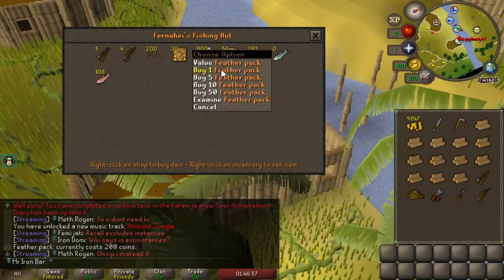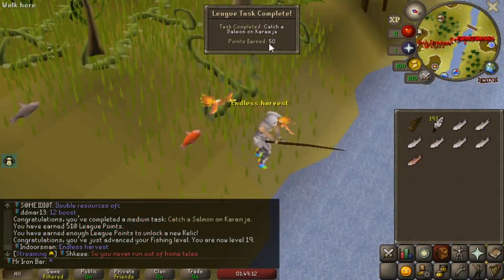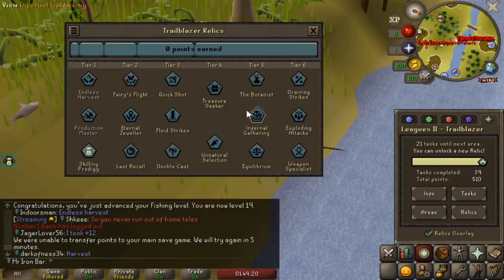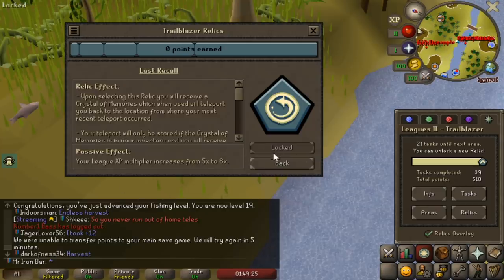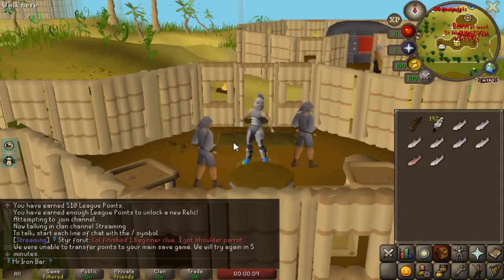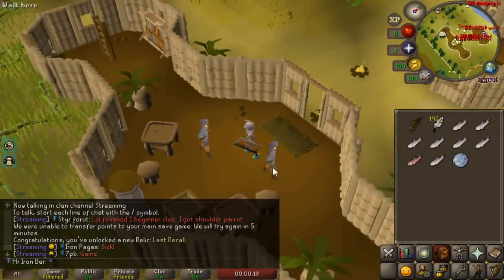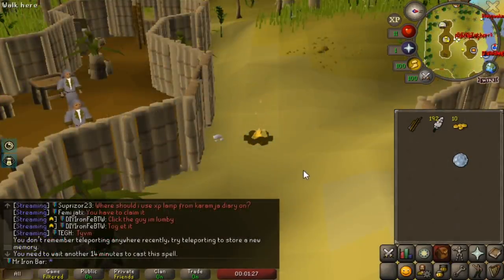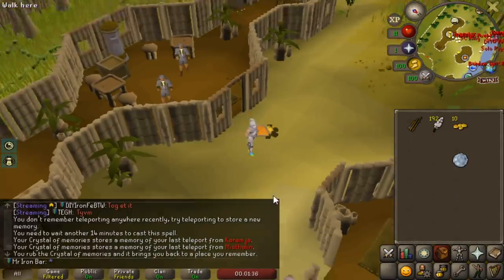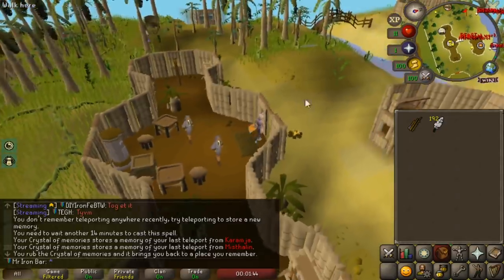Catching a salmon — salmon is 50 points! Wait, should I be able to unlock a new relic? Oh, we're already there! Let's go — we're gonna unlock this. Confirm last recall — yes! We just had to keep trying. Second relic, awesome! Next step is to unlock the Barrows. Your crystal memory stores a memory — let's teleport back. This is very badass — it just remembers where you last teleported out of.